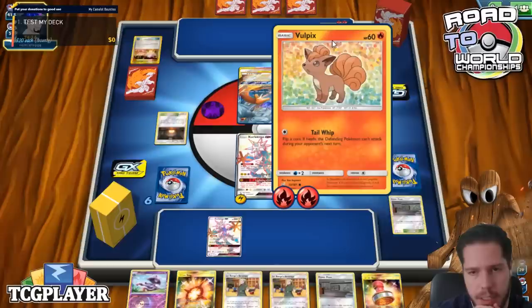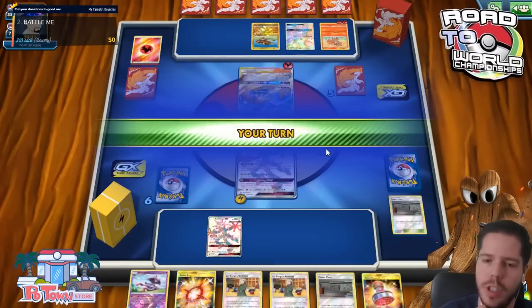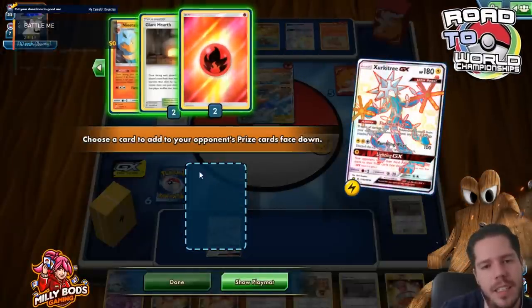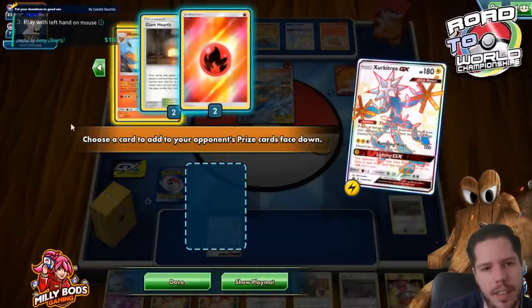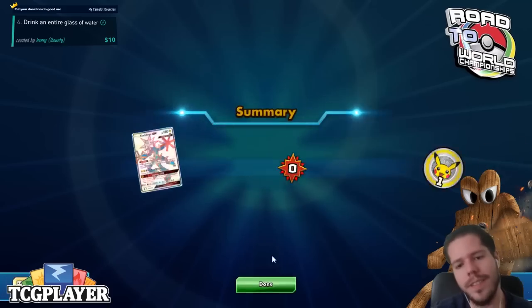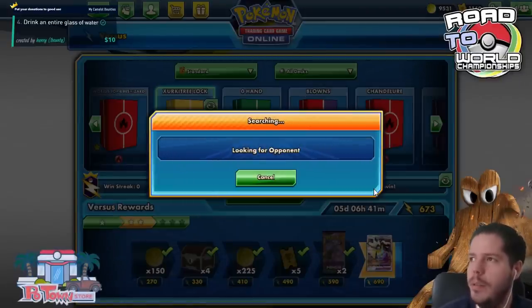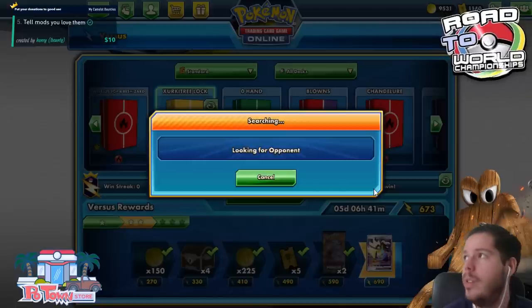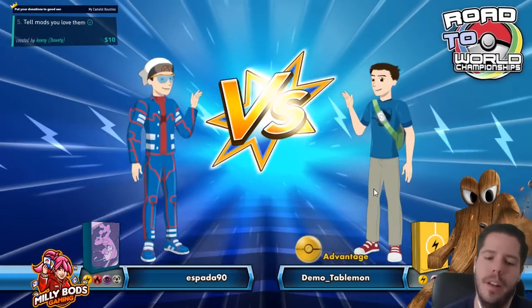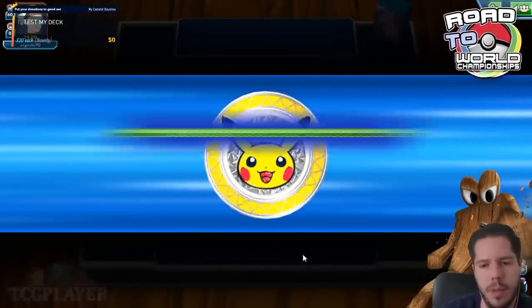My opponent decides to switch. There's a Dedenne. Articuno and then a pass. Lightning GX - let's put the Ninetales in the prize card. I definitely don't think we're winning this one. Let's keep trying. I could play a couple of stadiums, but if I can't play Power Plant I have to play something else. Maybe this deck just completely sucks and I should completely drop the concept. But maybe it's just Standard - in Expanded I do think it's worth exploring.